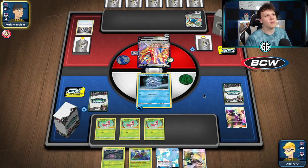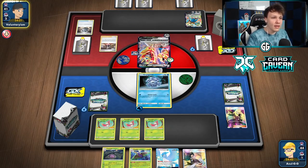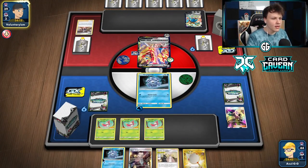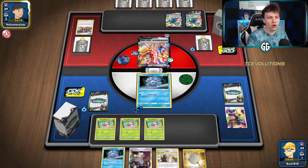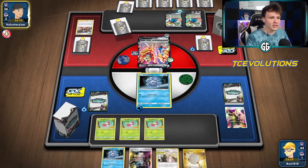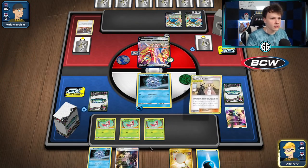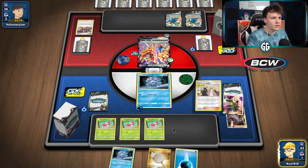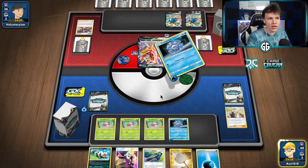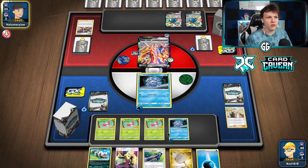Frozen Lock - unfortunately no follow-up draw supporter. Do have a Cascoon and we have some time to work with because we are Frozen Locking. They Marnieed us - bailed out of this one a little bit. Got the Caitlin and Cynthia, got another Cryogonal. Caitlin - they'll probably weigh the Boss's Orders because Scoop Nets are so important in this deck. We have a backup Cryogonal. Definitely want to keep around the Water energy. Draw cards and get a draw supporter for next turn - that's what Cryogonal does so well for us. Cryogonal, Water energy, Frozen Lock again. Cynthia connection - that's why we like the Caitlin. Cynthia is the draw supporter for the turn as well as getting us a draw supporter for next turn.